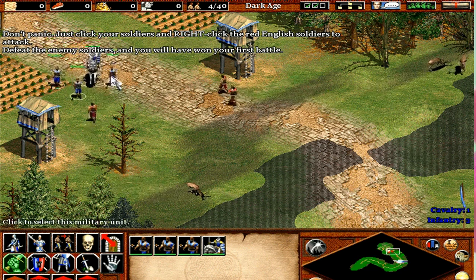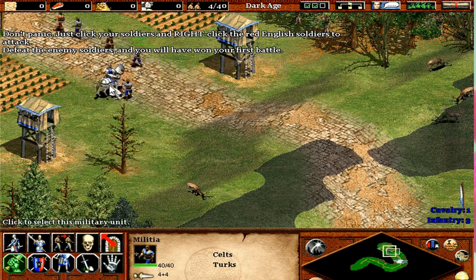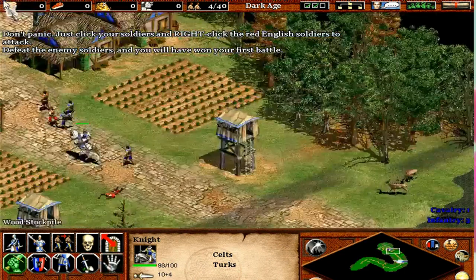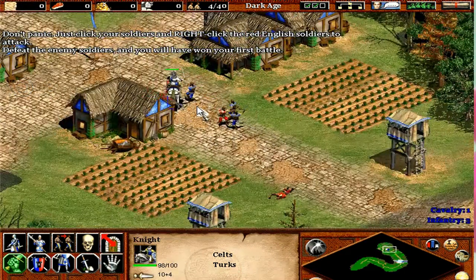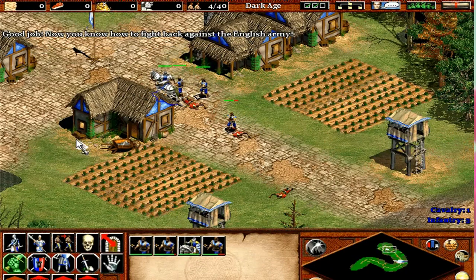Just click your soldiers and right-click the red English soldiers to attack. Defeat the enemy soldiers, and you will have won your first battle! Good job! Now you know how to fight back against the English army.